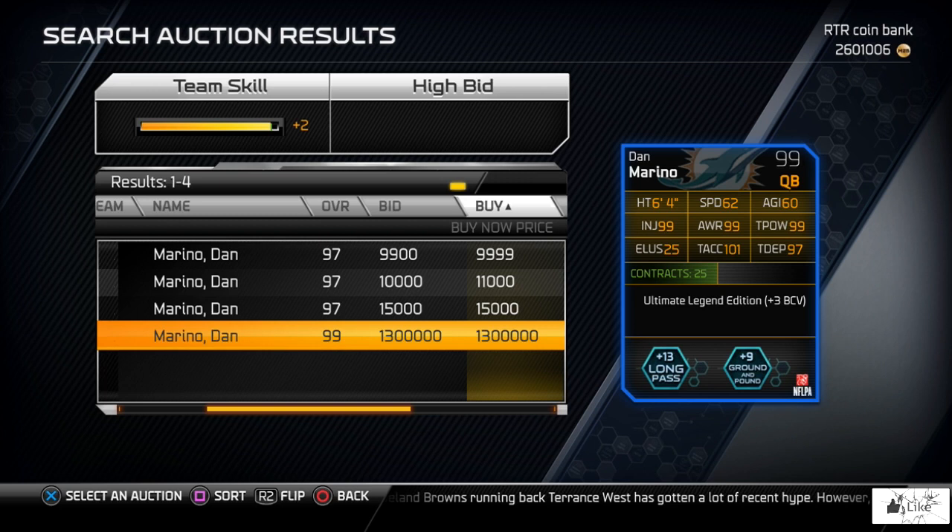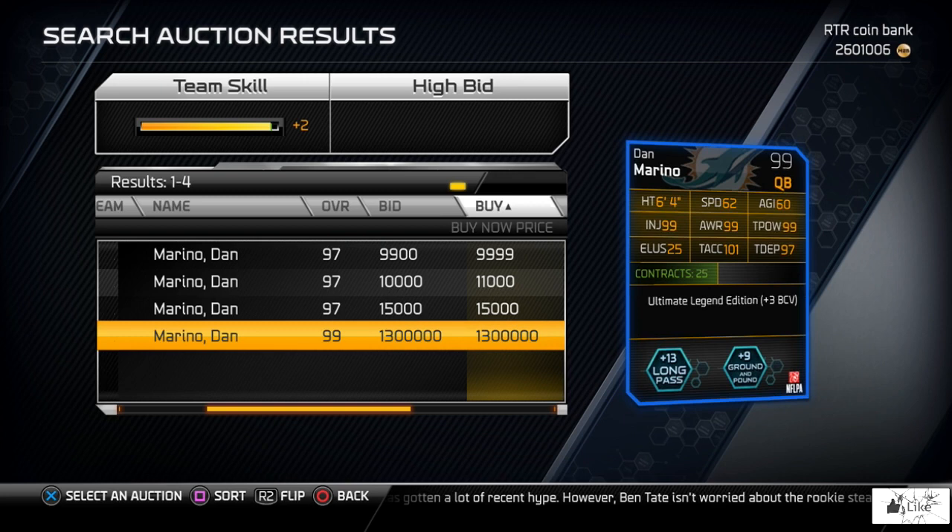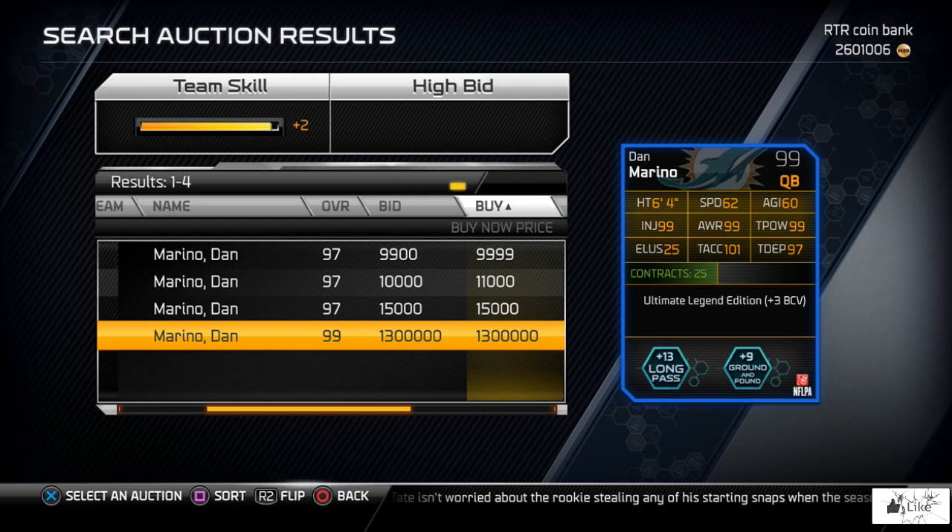It's about two o'clock in the afternoon and this is actually the first time I've been on Ultimate Team today to look at these cards, and there's only one Marino. That kind of gives me a little hint as to how difficult it may be to pull this Dan Marino card — a card that a lot of people have been looking forward to for a really long time.